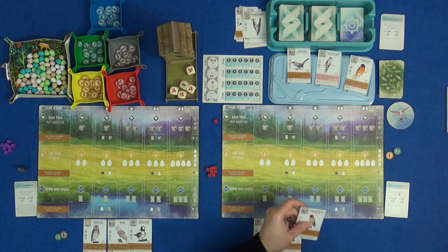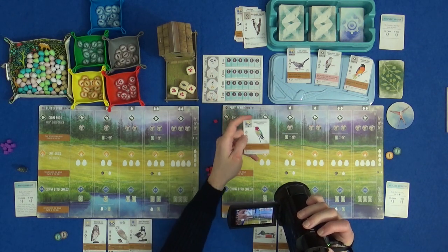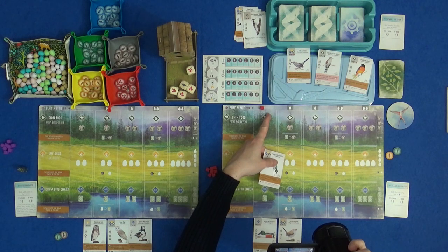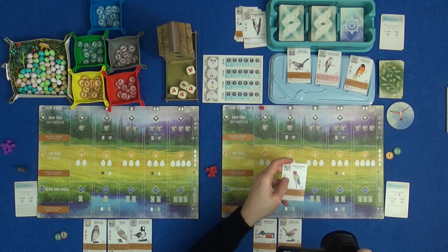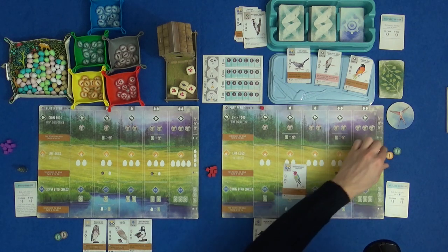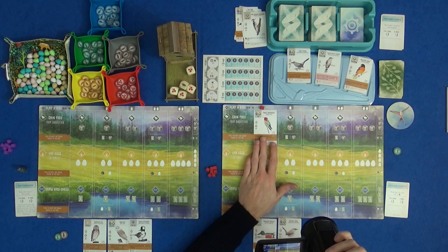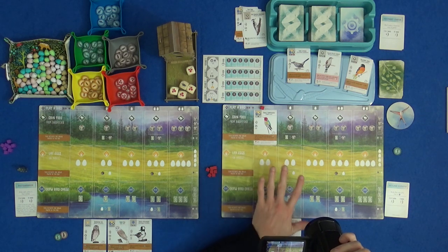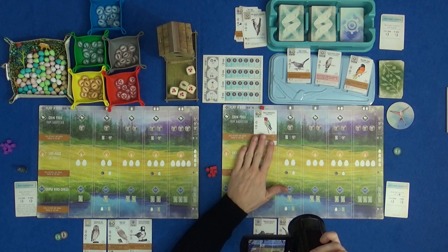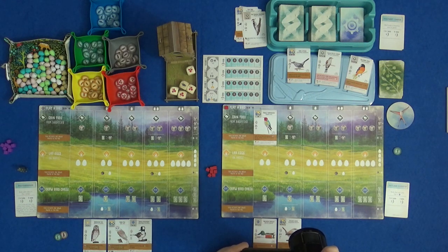For my first turn, Anna's Hummingbird has the right type of nest for the goal — we want at least one egg on birds with a bowl nest. So I'm going to play a bird. I put a cube where the bird's going to go; I don't have to pay an egg because it's the first column. I pay one food — this symbol means any type of food — so I'm going to spend a wheat. We've attracted the hummingbird and I'll put it in the forest row, because I want to start gaining some food to get more birds out.